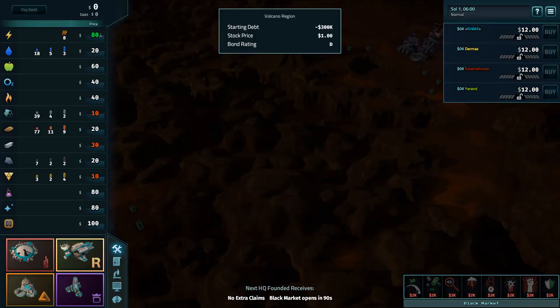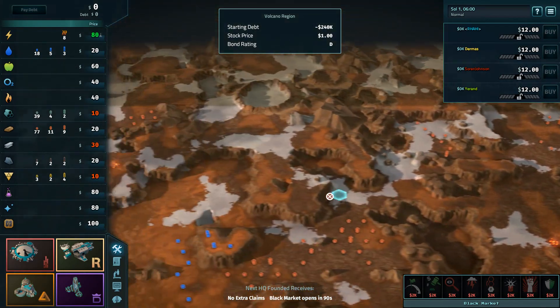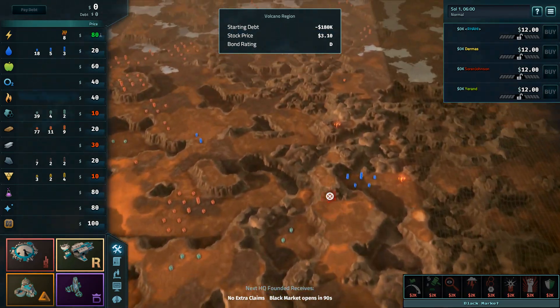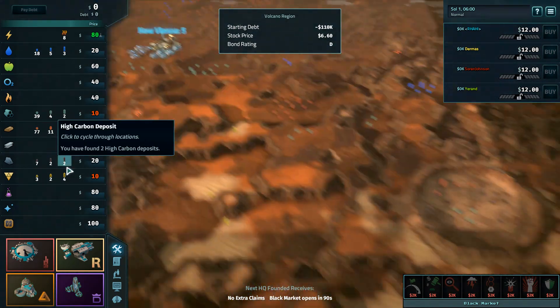He doesn't like the expansives and the robots — he's more of a scientist scavenger type of player. Now, before we get started, I want to point out that I think our third game today is going to be on IO. Hello everyone, and welcome to our second game of our third week in our community FFA tournament. This time we've got Rahi, Dermis, Soren, Johnson, and Yaren as our players.